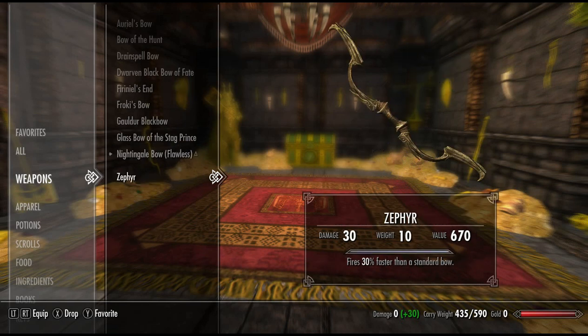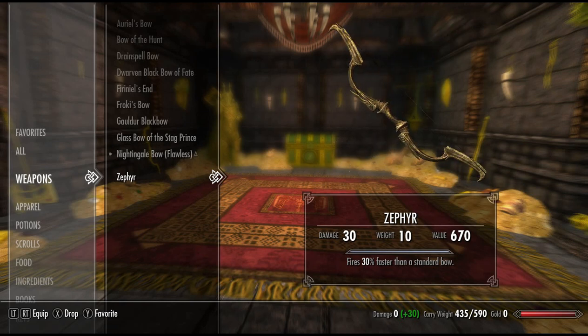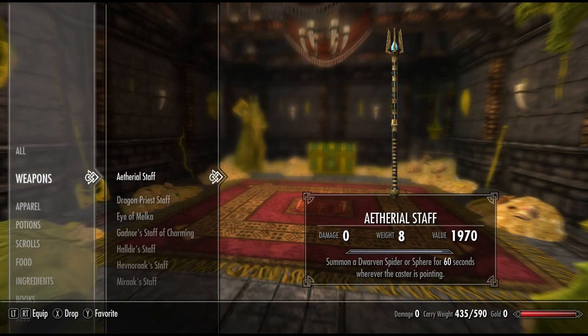And lastly, we have Zephyr. This has a base damage of 12 and the enchantment fires 30% faster than a standard bow. This essentially makes it 30% more powerful than what the initial base damage is telling us. That's a pretty cool enchantment, but unfortunately it doesn't hold up to some of the other absolutely top-end bows that we have seen. Next up, we have the unique staffs. We have the Ethereal Staff.